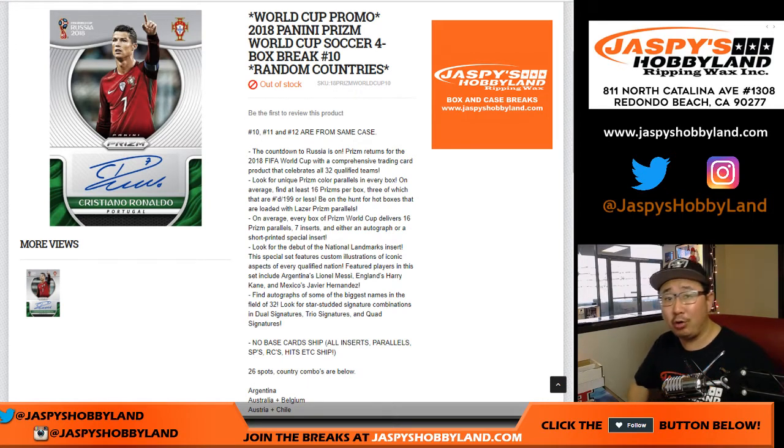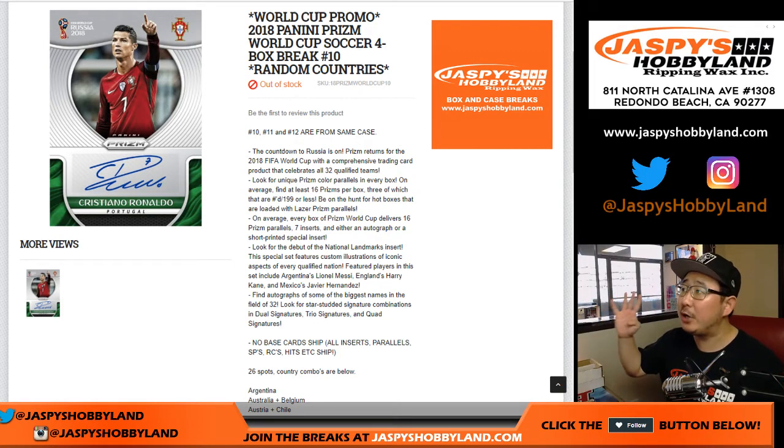Hi everyone, another break for the World Cup promo, brand new on jazzpiecehobbyland.com. 2018 Prism World Cup Soccer 4-box random country break number 10, and this is from a fresh case as well.